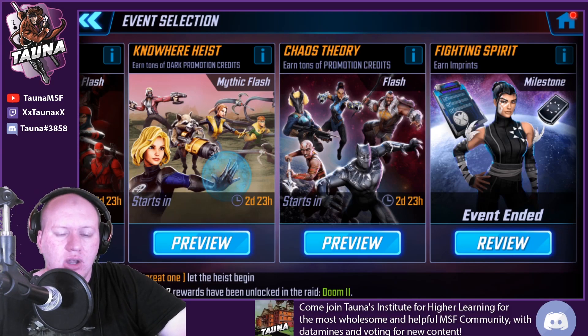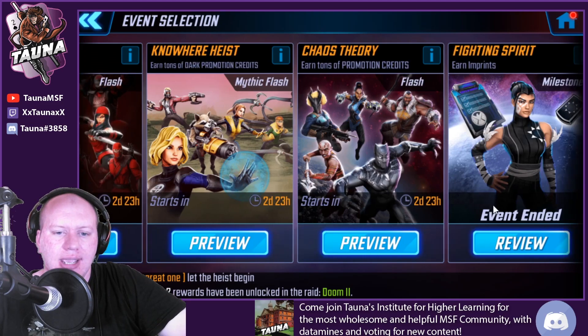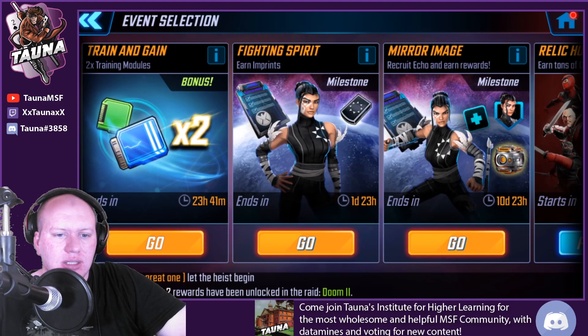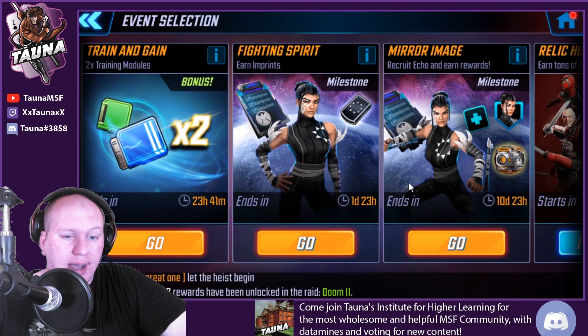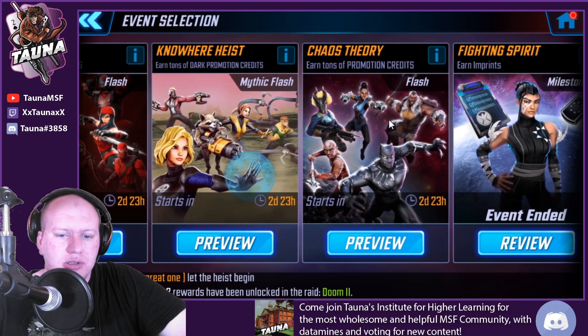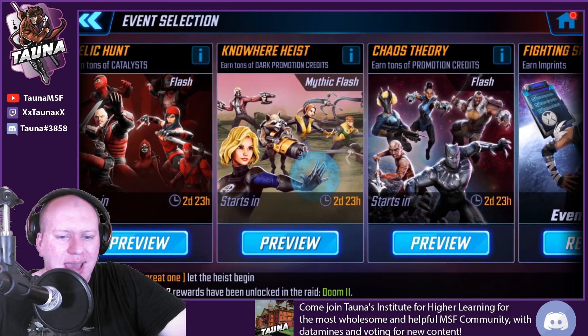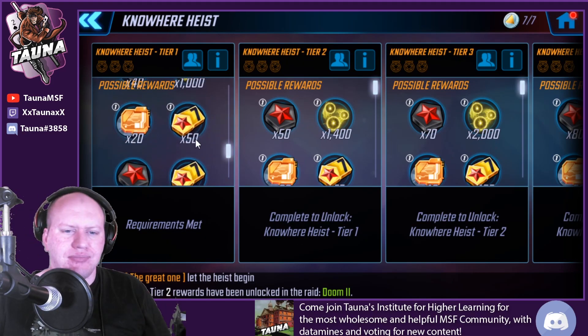Hey guys, this is Torna. So it looks like Nowhere Heist is in the game and we can see all the rewards for it, so we're going to be checking that out. But before we get into that, it looks like there's been a surprise drop today for Surgical Strike and Now You See Me. Both of those events are now live with the Sinister Six and the X-Force being required to unlock Doctor Octopus and Invisible Woman. If you guys haven't got them at seven stars, make sure you go check that out. Unfortunately I can't show you in-game, but let's have a look at the rewards here.